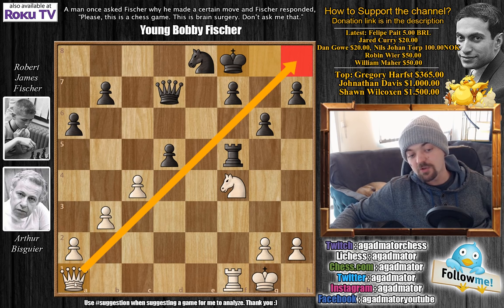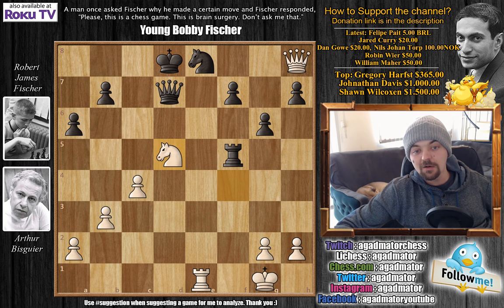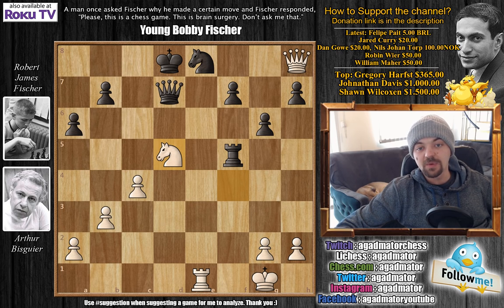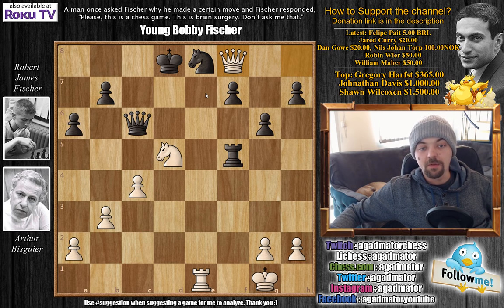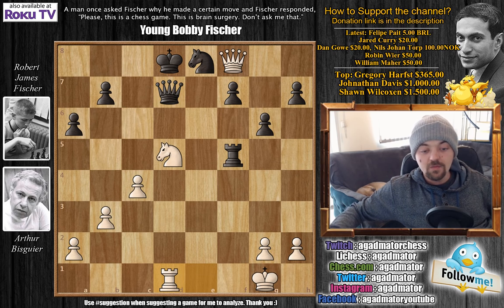But there is one problem — queen to h8 check, which Bisgaier of course plays. King to e7, the only move, now comes rook to e1 check, king to d8 and now knight captures on d5. The material is completely even: five pawns each, the pawn structure is pretty much the same on both sides. Both players have two pawn islands, a knight, a rook and a queen. So first we have queen to c6 by Fischer, queen to f8 by Bisgaier — this comes with a simple threat of queen to e7 check. The king will have to move and then queen picks up the knight on e8. Fischer defends with queen to d7, and now rook to d1 — there could be a very nasty discovery here.